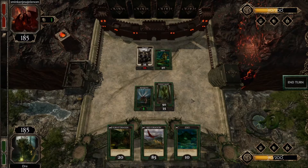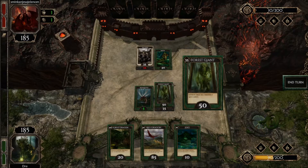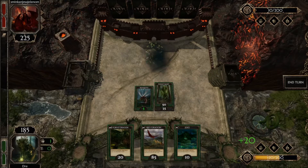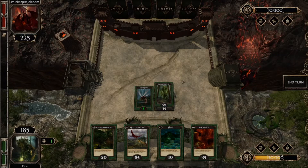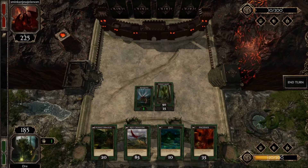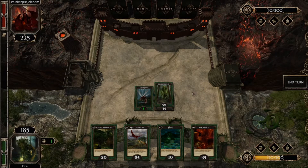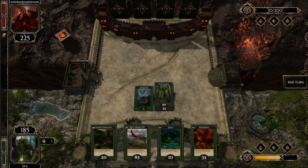She played Forest Giant. It says: free all life cards. That was a great move. What she did — she played her Forest Giant, and Forest Giant freed her Naga from the combat. Then she got an extra action and then sacrificed her Naga. And now I am out of cards.